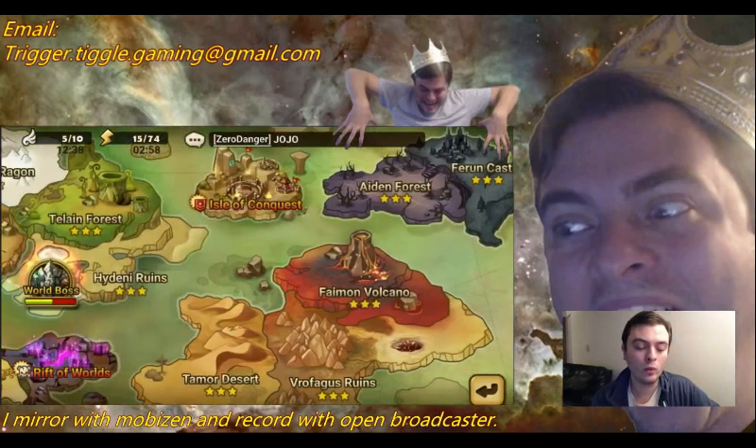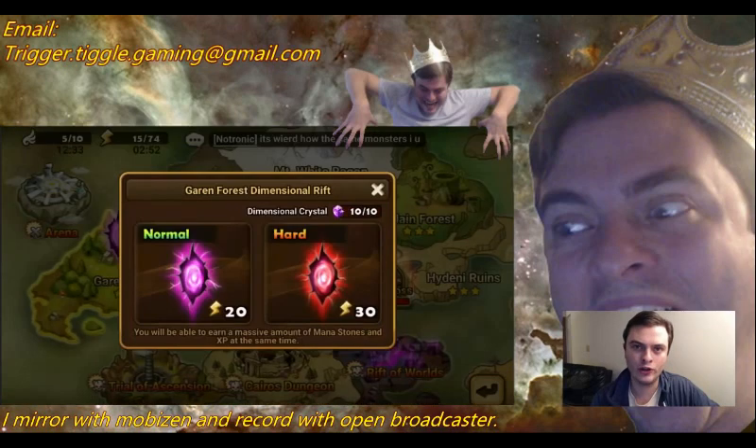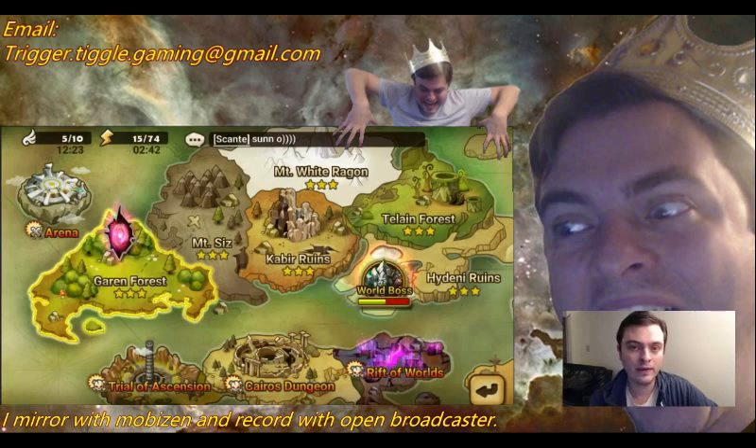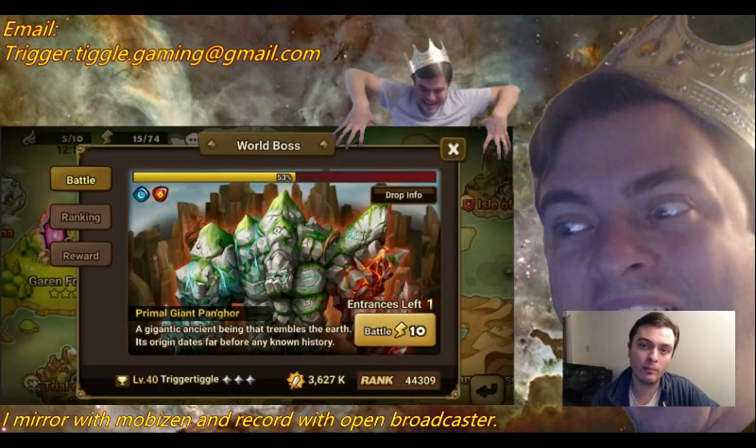After you've done that, these little tiny rifts or tears in dimensional space shall open. You just need to complete one either on Normal or Hard, just one time, only once. What will happen at that point is the world boss will appear, and you just need to participate in the world boss once.